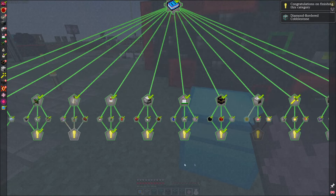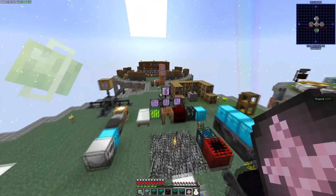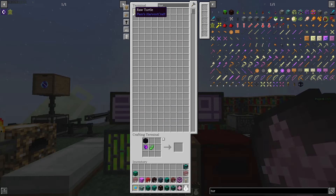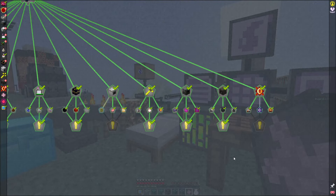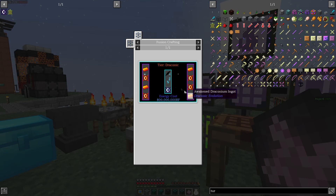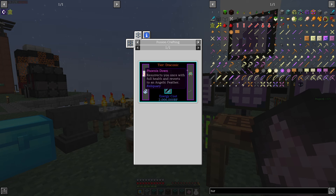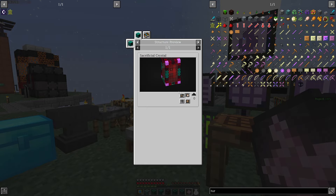So now we are only missing the turtles. Let's see the progress of those. I have 12, so we still have to wait a little bit. And the last part here is all the cores. We need the chaotic cores, so this part is fairly easy, but we need the finished stone. So we need to make this sacrificial crystal.